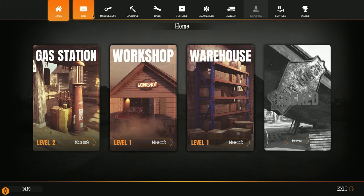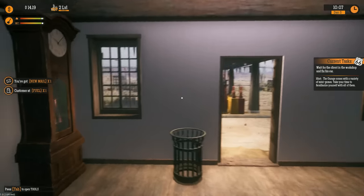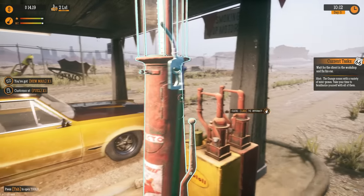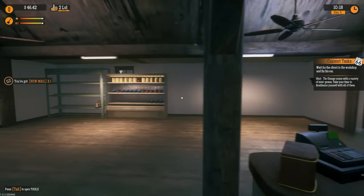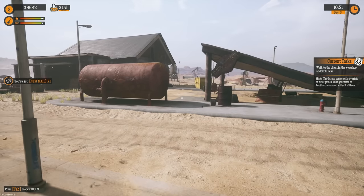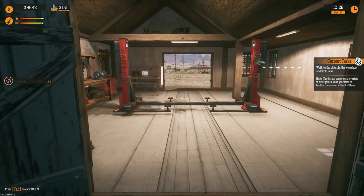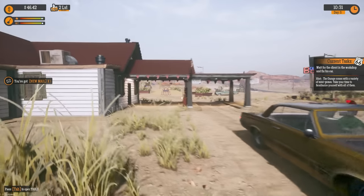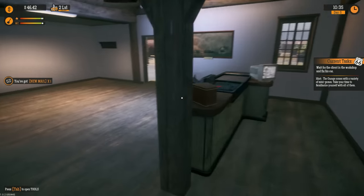I'm going to go into management and turn off the parking spots so people don't come in here — we'll just do fuel and repair for now because I'm running a little low on shop stuff. I'd like to see how the other part works. There's nobody here. You've got new mail! We need to wait for somebody to pull in there, and we can become a mechanic.